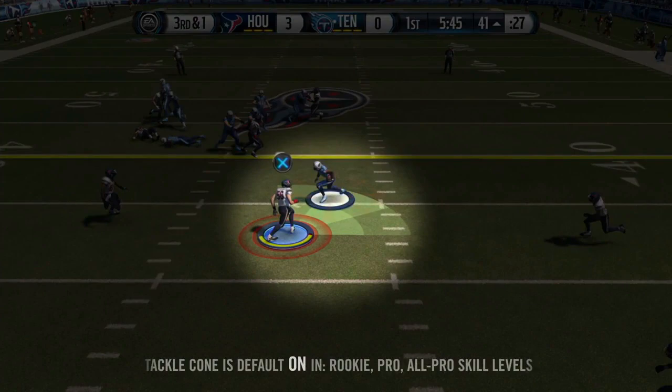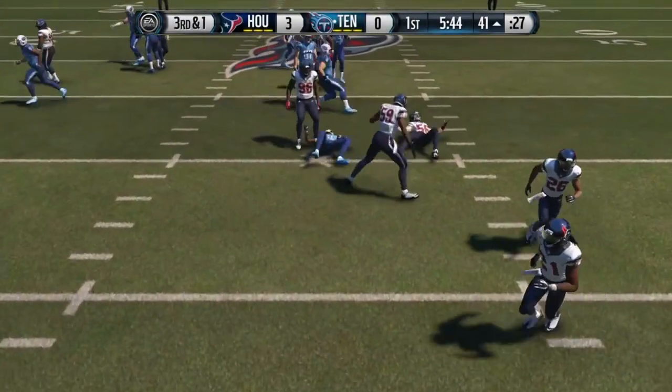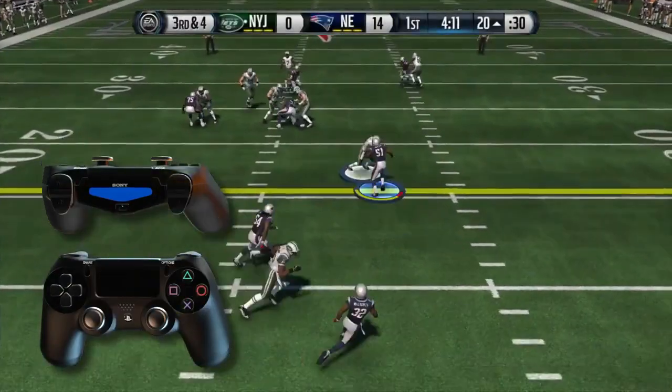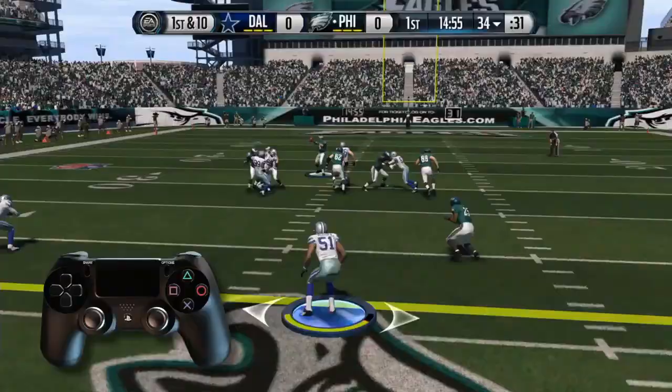The tackle buttons are X and square on the PS4 and A and X on the Xbox consoles — square to tackle aggressive and X to tackle conservative. You also have the hit stick. They also showed how the tackle cone is going to work and how you can time your tackles properly.